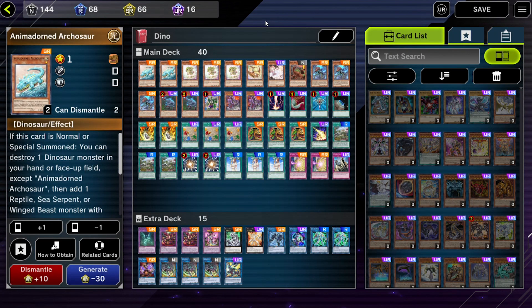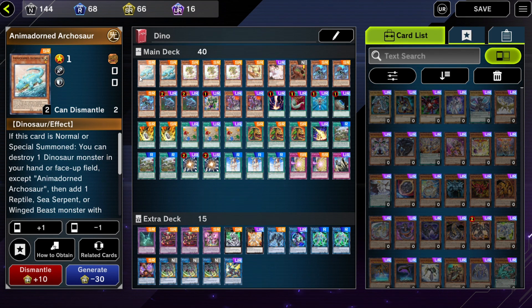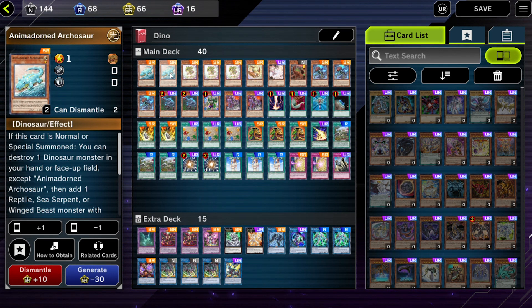Here's my Dino deck right now. We're playing, of course, 40 cards, 15 cards extra deck. No side deck because it's only one game matches, so we'll see how long that lasts. First off, we're going to play the two Arcosaur. It's a great starter or continuing the combo, so it works really great.